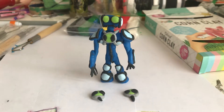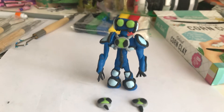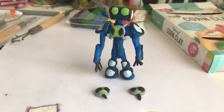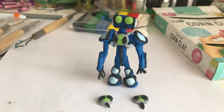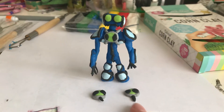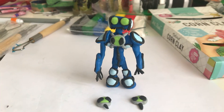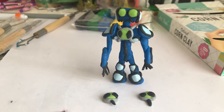Hey guys, welcome to my new workshop today. I'm going to show you my clay Ultimate Echo Echo — he looks really good. I made him out of blue clay, and I've done the arm and the two Ultimatrix keys that were not included in the official Ultimatrix or when we first saw the Ultimatrix.